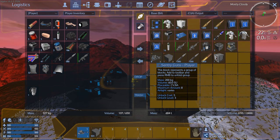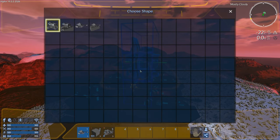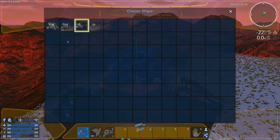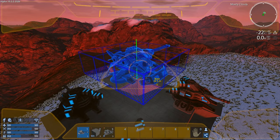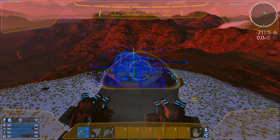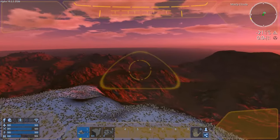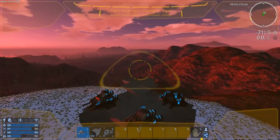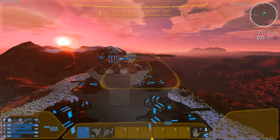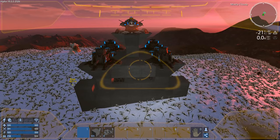Let's continue putting the turrets on. I got one rocket turret that I was able to make, and eight sentry guns. What I want to do with the rocket turret is set it up as a flak turret. I don't have enough resources to do the regular rocket ammo, so let's spin this facing south — that's north, so that's south, yeah.